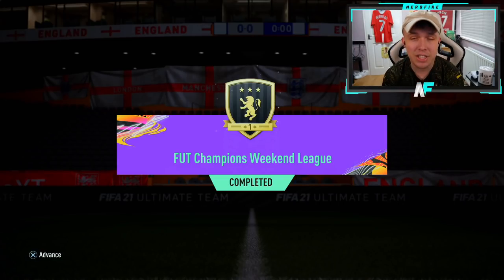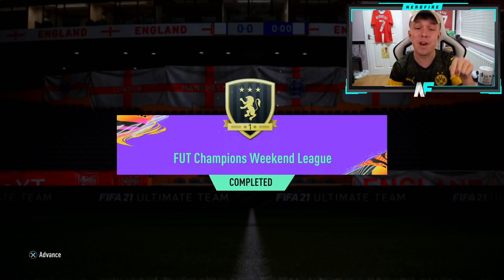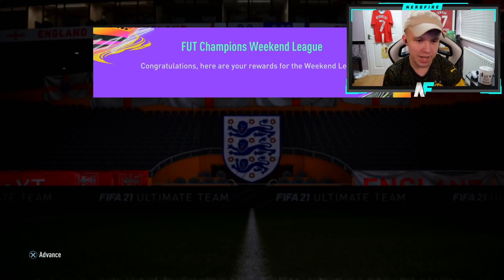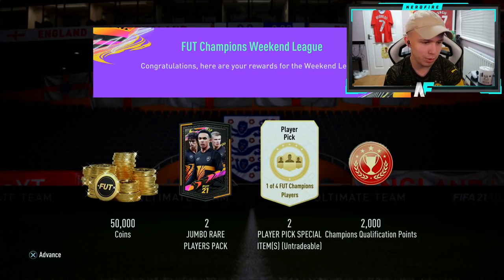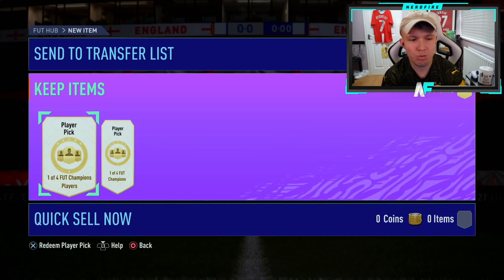There's literally one guy I want. I haven't had a single massive red pick yet — you can watch back all my Foot Champs reward videos and I haven't had a big one. Please, there's one man I want. For Gold 1 you get 50k coins, 200k packs, two player picks out of four options, and the call of occasion points. Let's go for the first one — three, two, one, go.